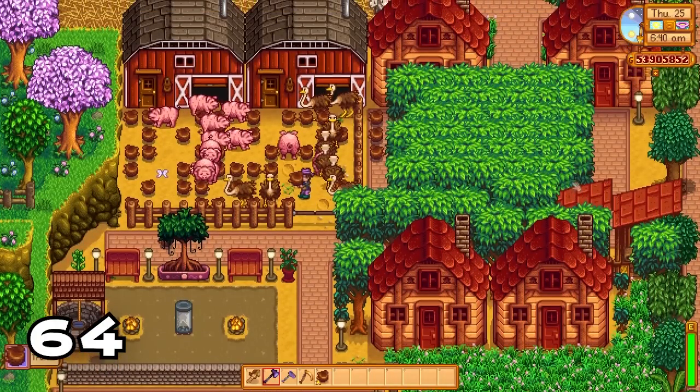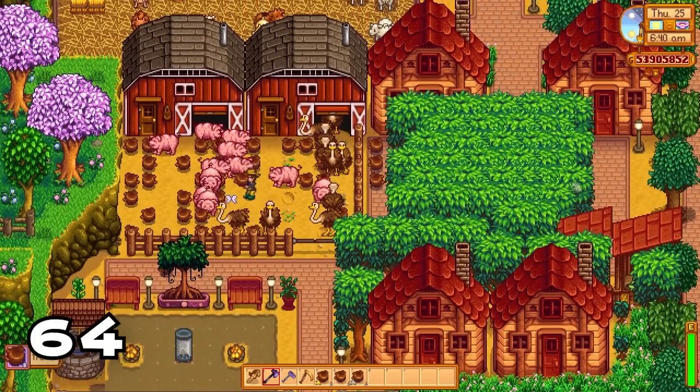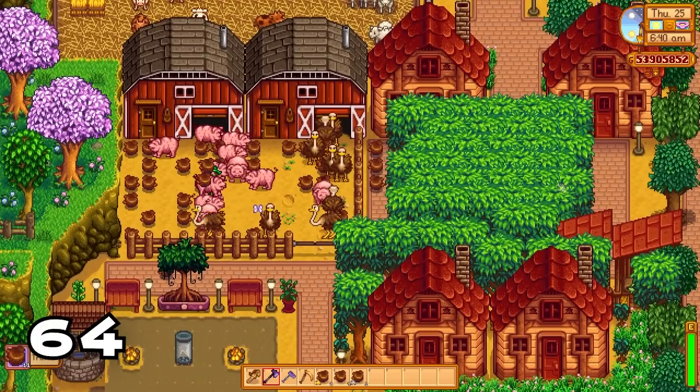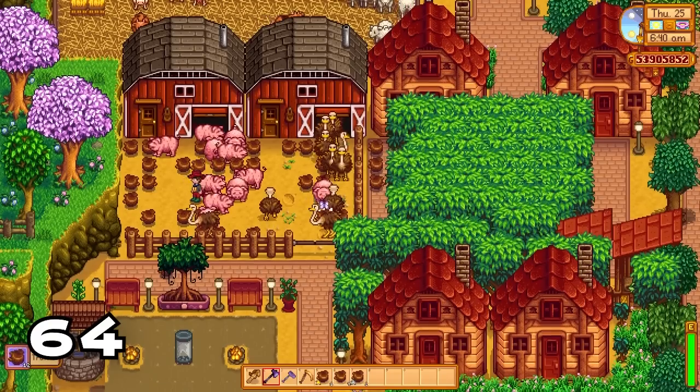Did you know that a pig with maxed out hearts has a 66% chance to find an additional truffle after it's found its first? The pig will keep searching for additional truffles until it fails the 66% check.